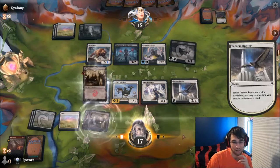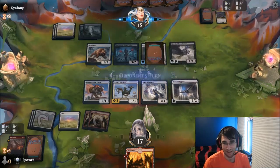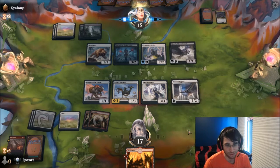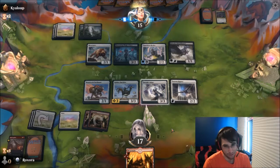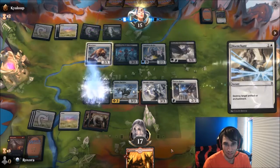I guess if I draw Felidar Retreat — actually yeah. I'm actually going to bounce Felidar Retreat. Like, I'm topdecking stuff here, so yeah. I think that's one of the rare cases where even though this does absolutely nothing here, it's probably good to bounce it. If I draw Felidar Retreat, I'm going to really want to have bounced this land. Whereas if I draw any other spell or land, it doesn't matter. So that's kind of like that one percent thing here.